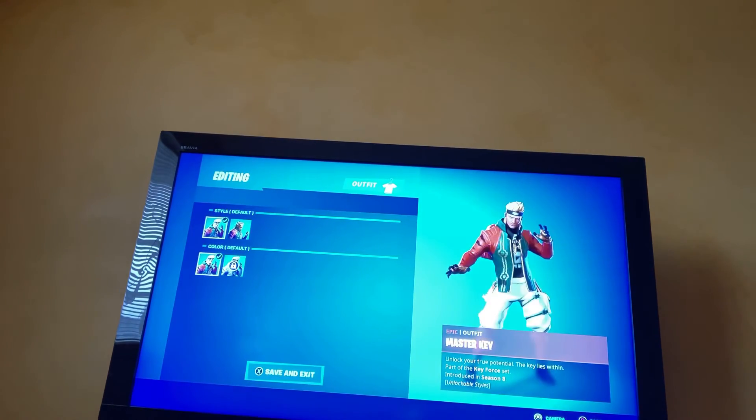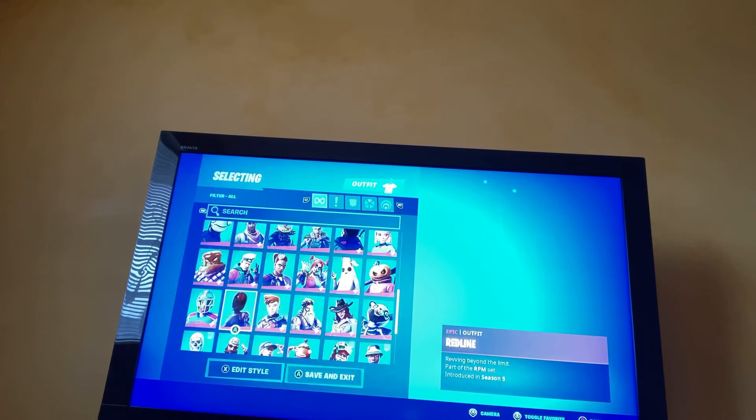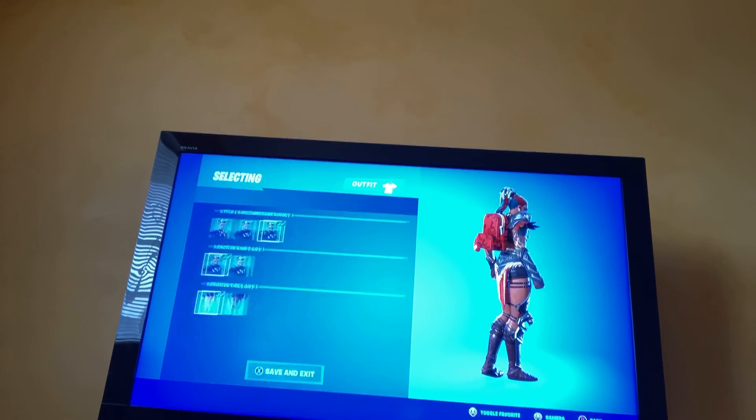We got this guy — he's got two styles and his mask. I didn't get this one but it's really cool. Then we got this girl — she has her normal look, and when she goes in the water she gets a tail, and when she aims her hair changes.